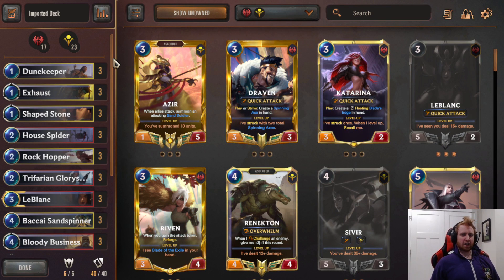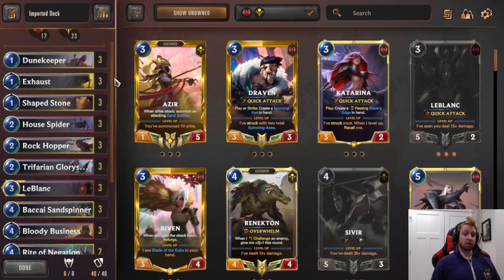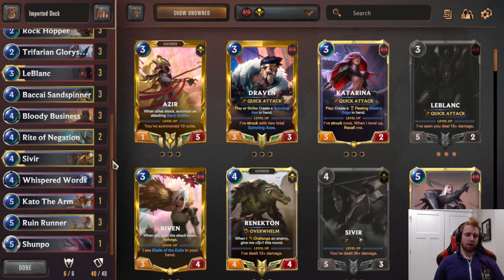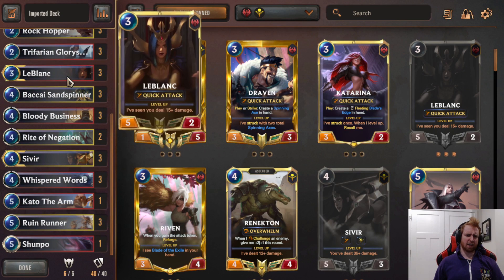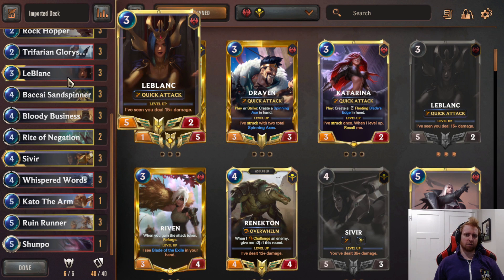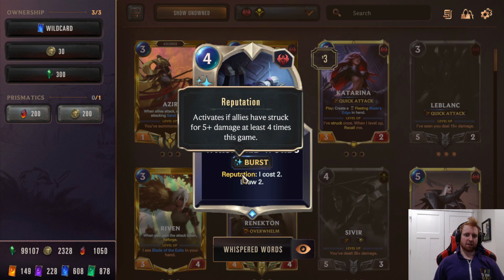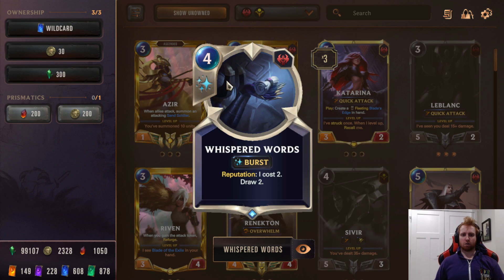This deck is a midrange deck. It can be somewhat aggro sometimes because it puts on a ton of damage with the five-plus attack units — every hit by a five-plus attack unit directly is one-fourth the enemy's health. Two of those is ten health, which is half the enemy's nexus. They both have Quick Attack and great use of the Vulnerable from Quick Attack. Reputation activates if allies have struck for five-plus damage at least four times this game, making this card cost two to draw two instead of four.